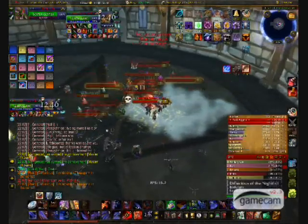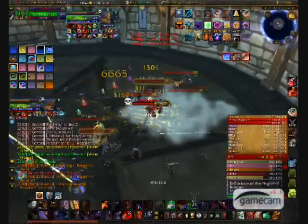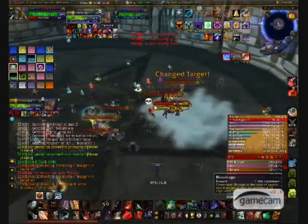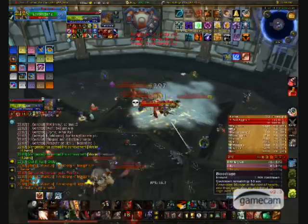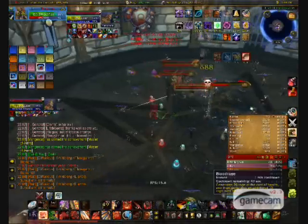For example, if you have a mage polymorphing one boss and a warlock fearing another, and they both cast their respective CCs 3 times, have them switch targets because the next cast the target will be immune. When they switch, they cast their CC 3 times to the new enemy and switch and continue to do that throughout the fight. However, if any class has a CC breaking ability, be assured they will use it.